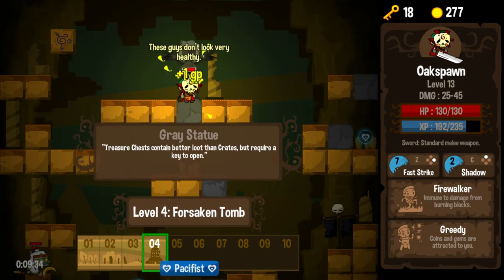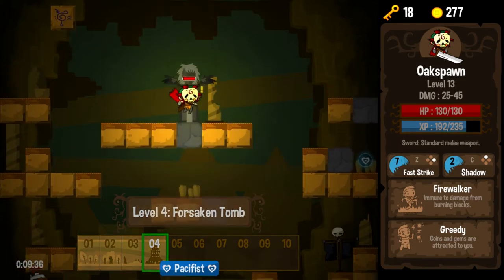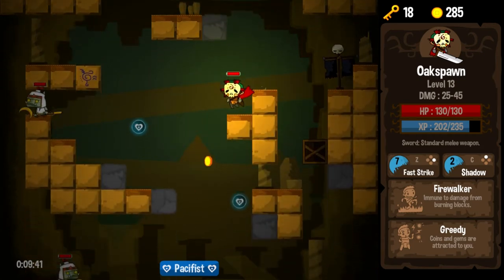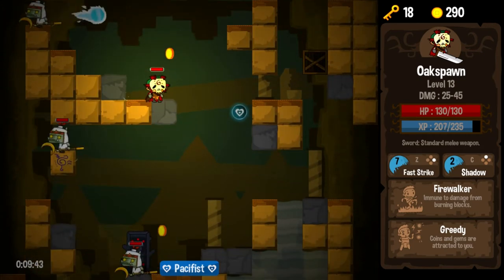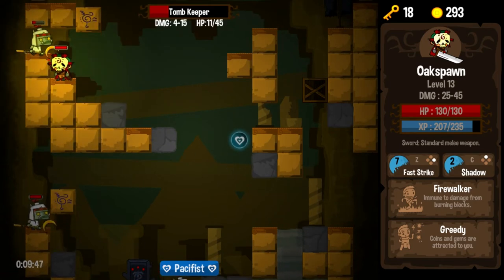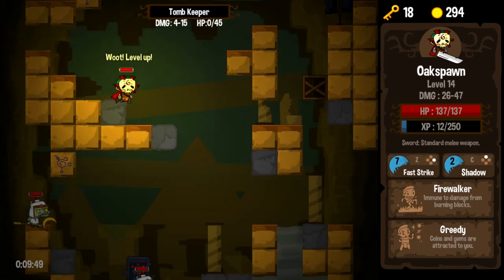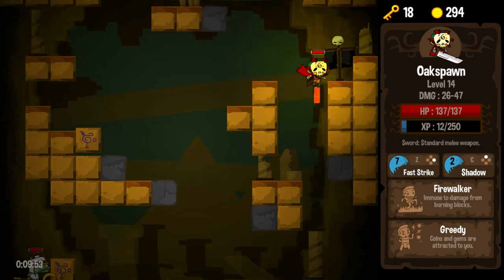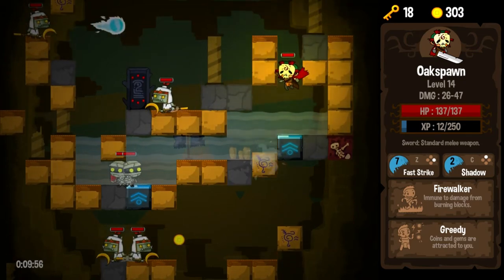Treasure chests contain better loot than crates, but require a key to open. Thanks for the tip. So we are starting to probably very likely be outclassed by some of these enemies — enemies that are definitely going to take two hits as opposed to some of the enemies we were nearly killing in one hit last time.